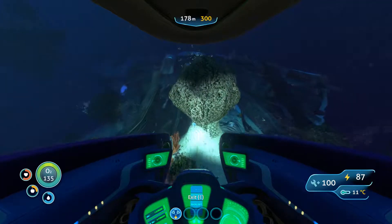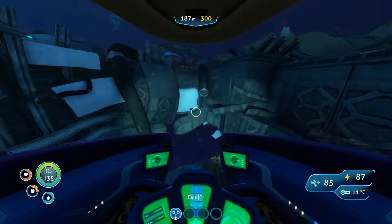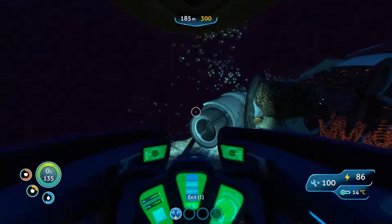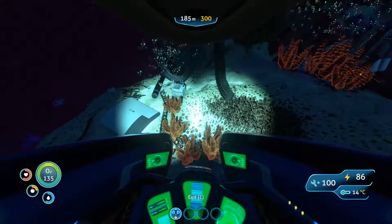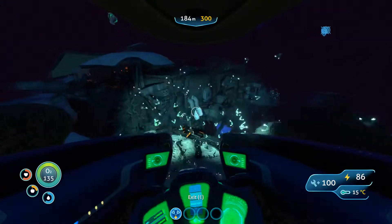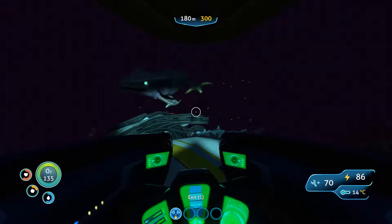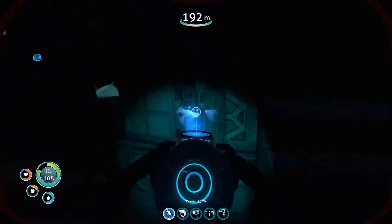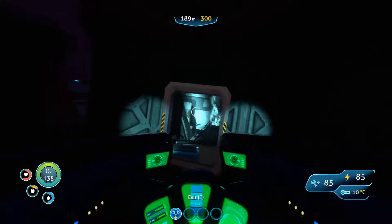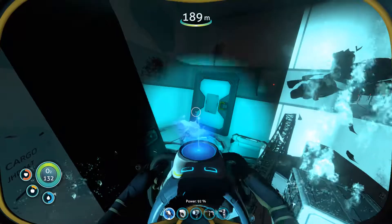The one big thing about this area is a wreck you can dive. My Sea Moth was taking damage again in this area. Just take your time exploring and mind the bone sharks - dodge them, they don't move too quickly. The entrance is on the side. What I do is shine the Sea Moth light into the opening and then go exploring.